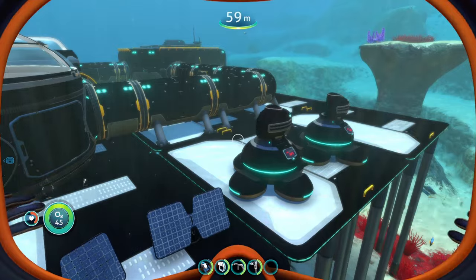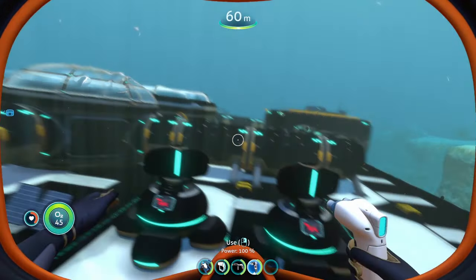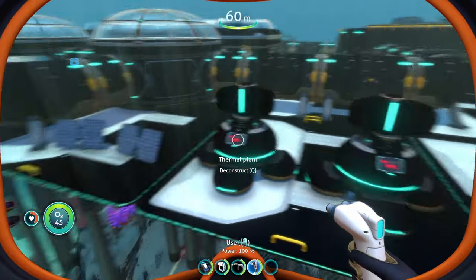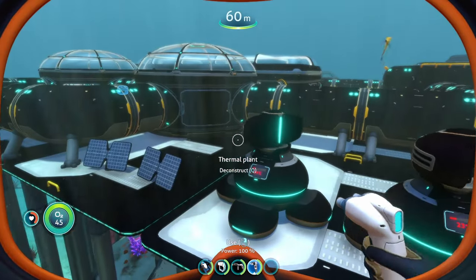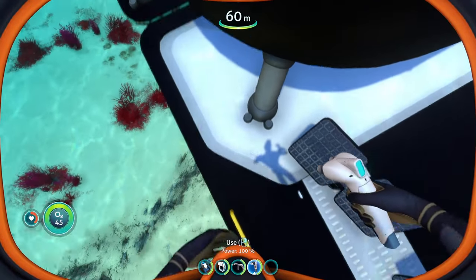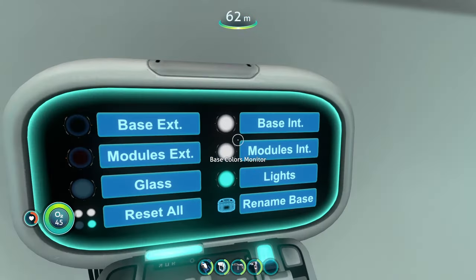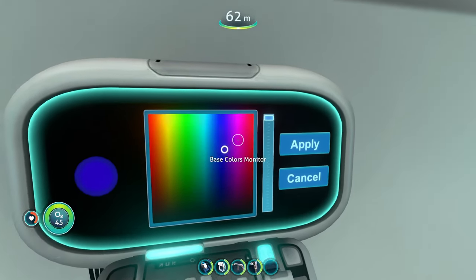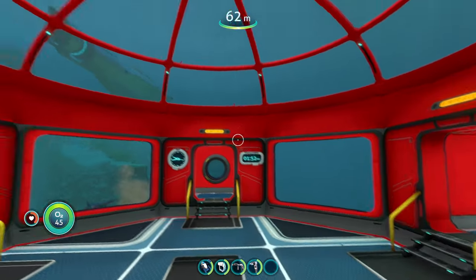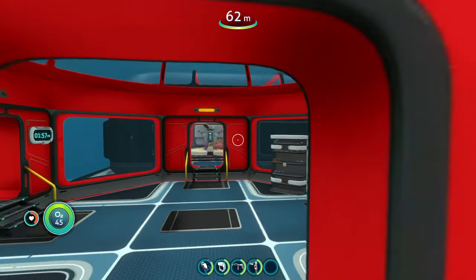You can change the modules of your exterior, which is super awesome because now you can make your base look so much better. The only downside is that the foundations don't seem to be changeable — the white part of the foundations throws it off a little. Now let's also change the base interior to red — oh my gosh, that's beautiful. The interior of our base is now red.